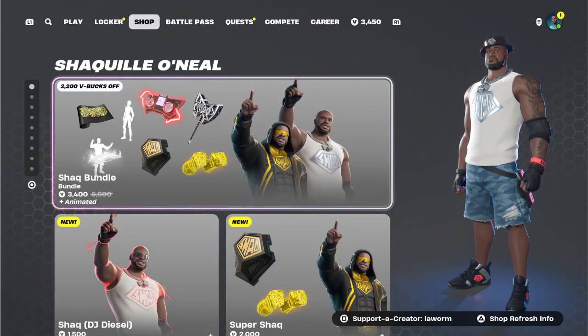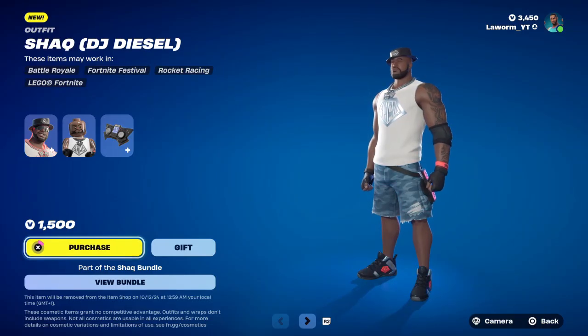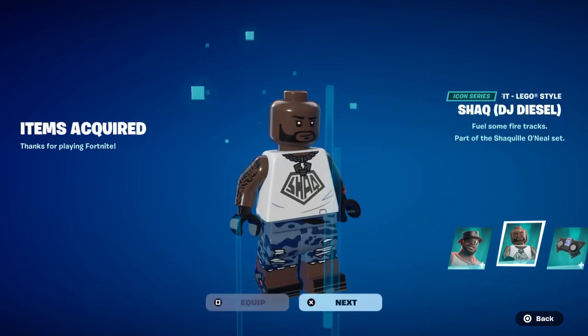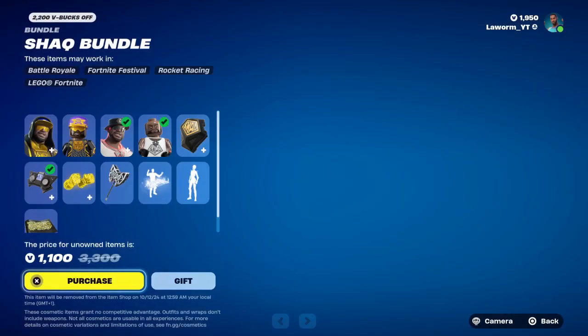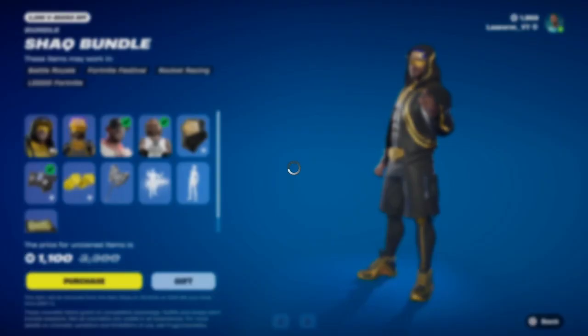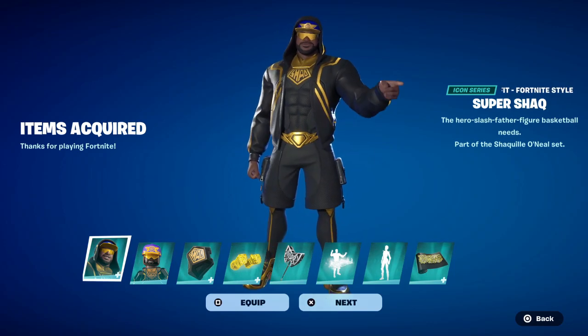I'm going to show you how to get the bundle for a lot cheaper than 3,400 V-Bucks. With 3,400 V-Bucks on my account, I'll show you how to get it for around 2,600. We're going to go down and buy Shaq DJ Diesel for 1,500 first. Once you buy Shaq DJ Diesel, the bundle becomes a lot cheaper — going back to the item shop it's now only 1,100 V-Bucks. So 1,100 plus 1,500 is 2,600, not 3,400. We purchase the rest of the bundle and there you go — the full bundle for under 3,400 V-Bucks.